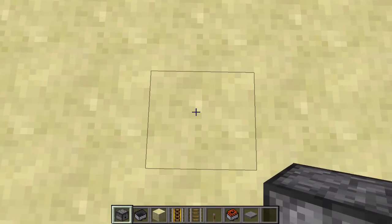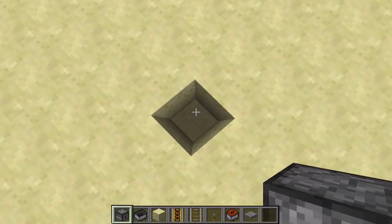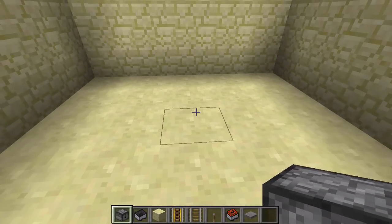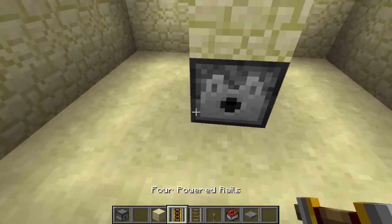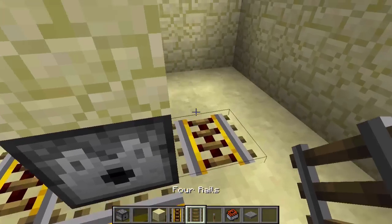First, figure out where you're going to place your trap and dig down. Then you need to dig out a five by five by two deep area. Once you dig out your area, go down and place a dispenser facing one of the sides in the center, put a mine cart inside of that, and place a solid block on top. Then surround it with four powered rails and four regular rails in the corners.